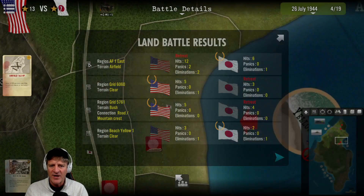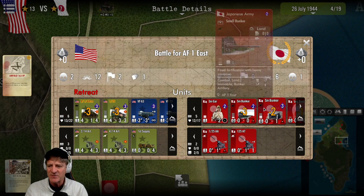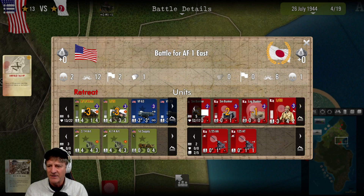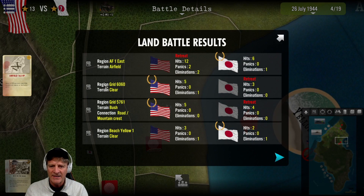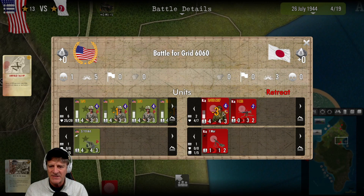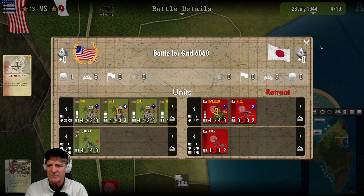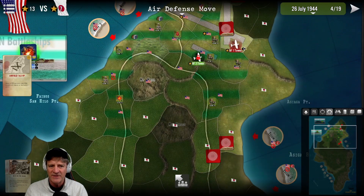Big losses up here though - tanks and infantry minus three each. We knocked out two small bunkers and a log bunker, but left that infantry unit in a relatively strong position. Our aircraft got through unscathed. Down in the south we were able to pick up three victories - reduced the Japanese infantry unit by three, suffered minor casualties, and pushed forward.